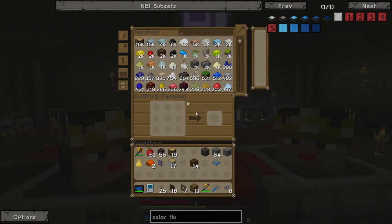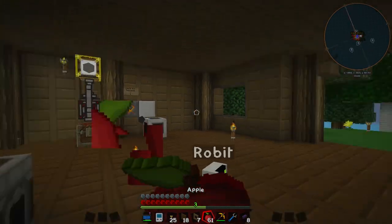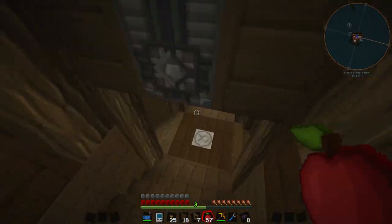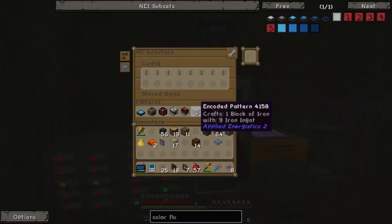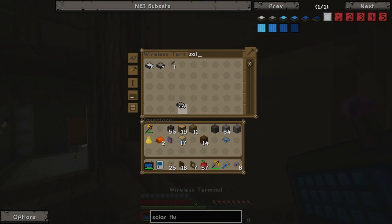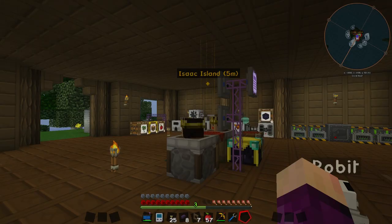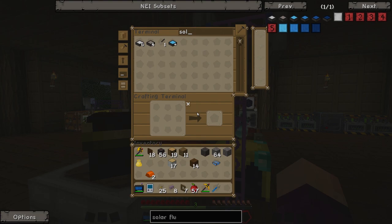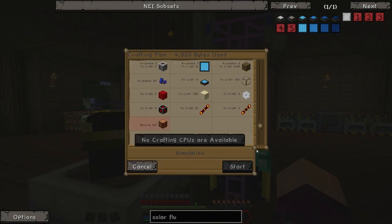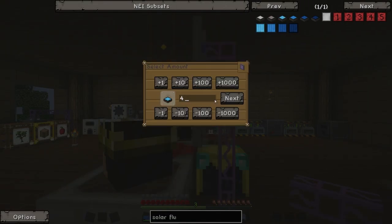For now, what we can do is type in 'solar' — and we should not get attacked, that was just hunger. We should be able to craft a solar panel because we do have the tier three solar cell right there. I did a quick re-log and it seems to have worked — we now have access to the tier three solar panel. No idea what happened before, but if we go ahead and request four of them — since that's how many we need for the next tier — you can see it's going to do a ton of crafting.